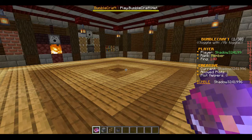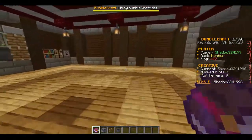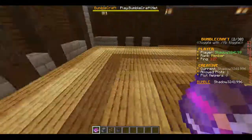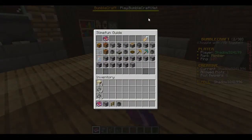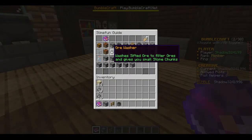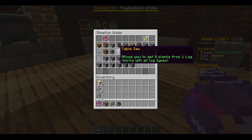Hello everyone, this is Light Shadow and today we're doing another beginner guide. Today we are doing the ore washer — it comes right after the magic workbench and it's right before the table saw.